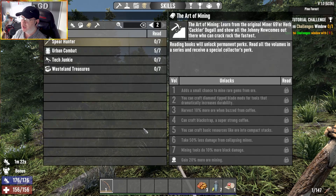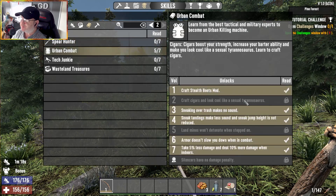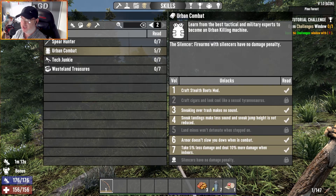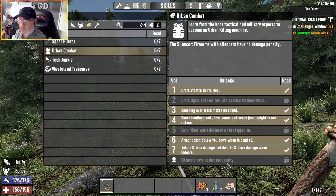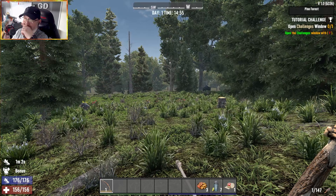The perk books I've done: one Hunter's Journal, Night Stalker, four Rangers, and five Urban Combats. If you get the other two silencer perks they have no penalty damage, but I didn't feel that was important because I want to see how we get on with arrows only.